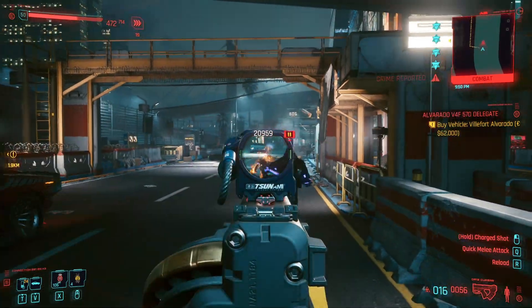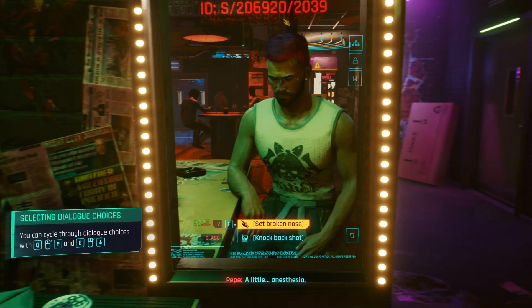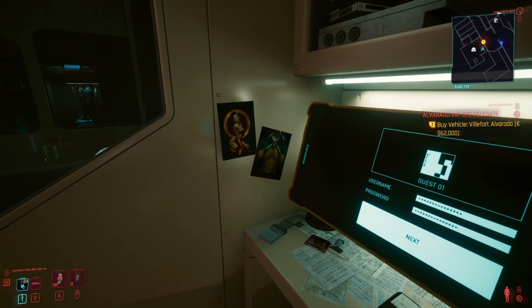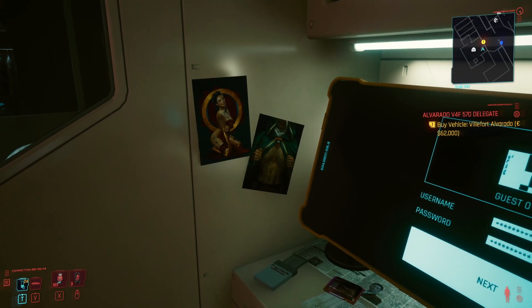CDPR mentioned that we will be able to decorate our apartments to a certain degree, and even our life paths will have some weight into what our apartments can look like. Today we're going over all the items for V's apartment and how to get them — great for players who want to add some personality to their place, as well as completionists.